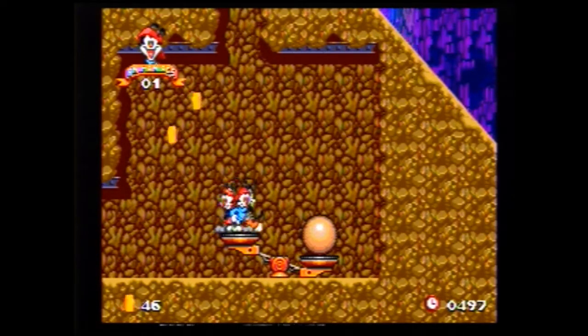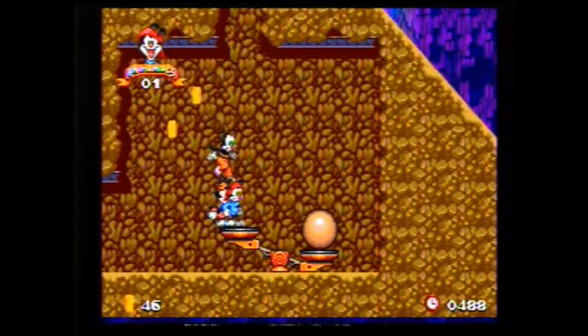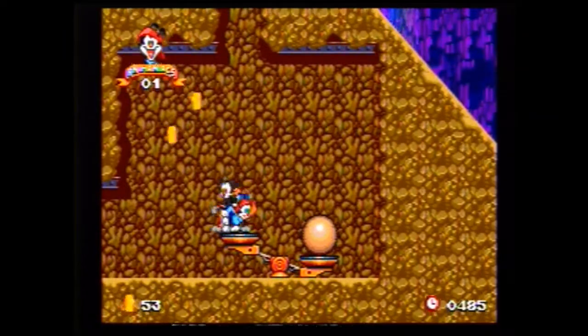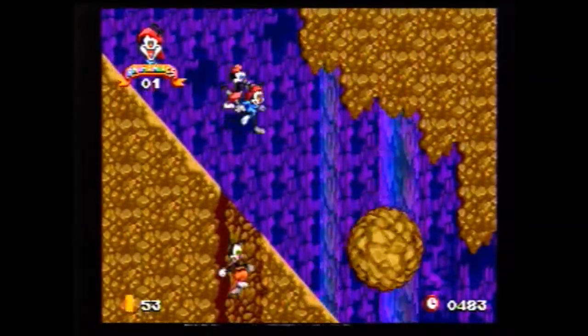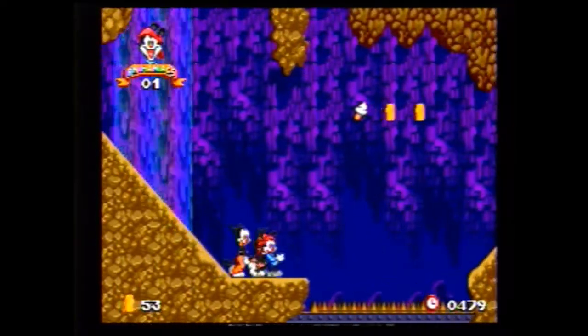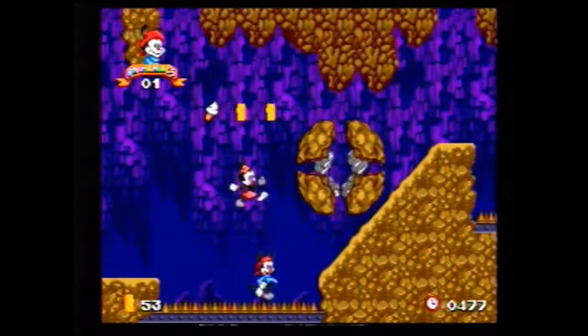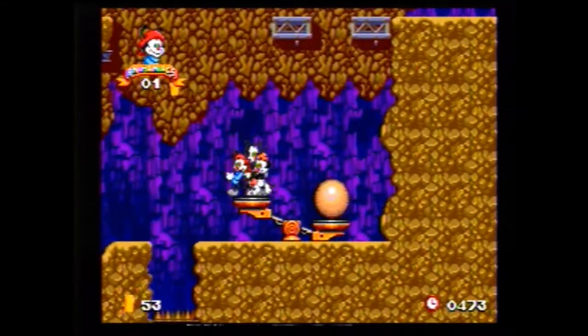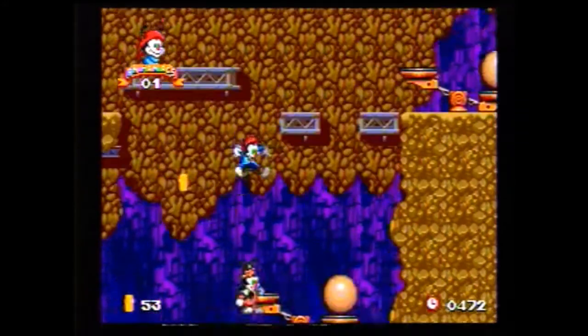And here's another part of the game which defies laws of physics and gravity — you're supposed to hit this with a hammer and be shot up to the top. Makes absolutely no sense whatsoever. But whatever. And an Indiana Jones scene here. I'm not sure how I'm supposed to jump over that without getting hurt, but I made it anyway.